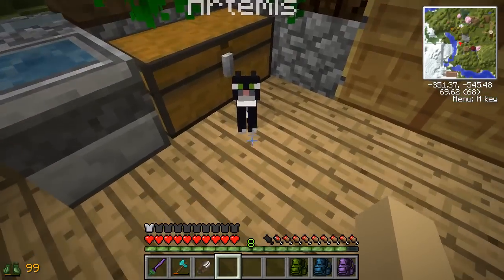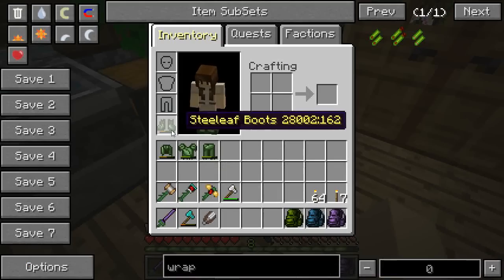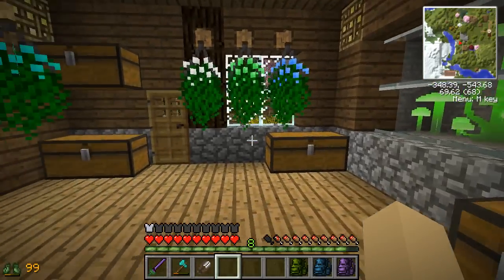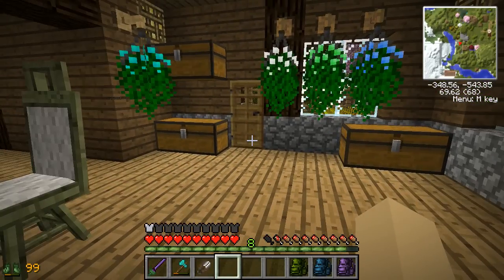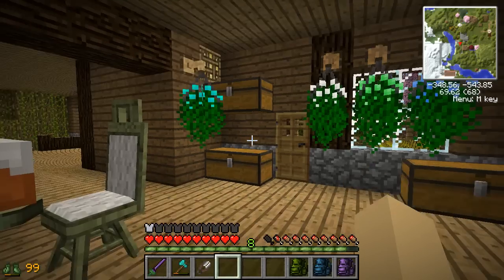I was actually coming in here to get ready for a trip to the swamp, Artemis! A trip to the swamp! We might have to make a trip to Twilight Forest pretty soon because I am starting to run very low on my gear's durability. So we might make a run to Twilight Forest soon.